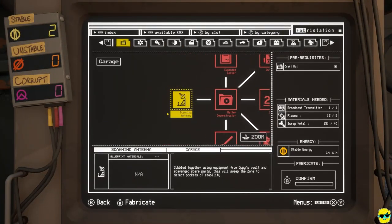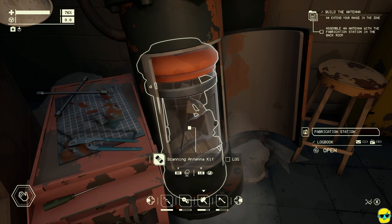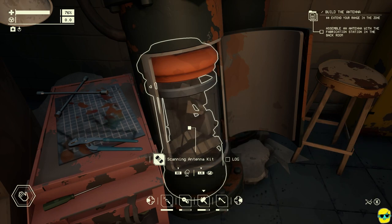Oh wow, this is like the crafting tree. Scanning antenna — cobble together using equipment from Oppie's vault and scavenged spare parts. This will sweep the zone to detect pockets of stability. Well, we need to make this. It's going to take a broadcast transmitter, 5 plasma, 40 scrap metal. Easy peasy fabricator. And it came out here in a pneumatic tube — how about that? So we will take it.